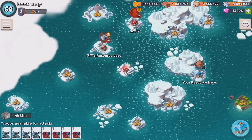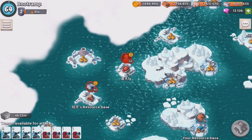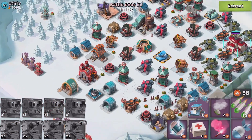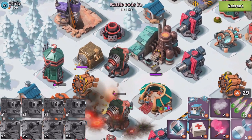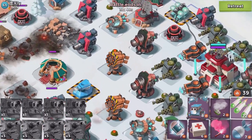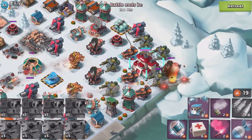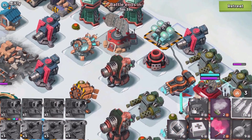Getting closer and closer with the resources needed to upgrade the gunboat. Dropping troops and working on the boom cannons right here. Come on, take it out — it's done and gone. Taking out this boom cannon as well — this boom cannon has got to go for sure.